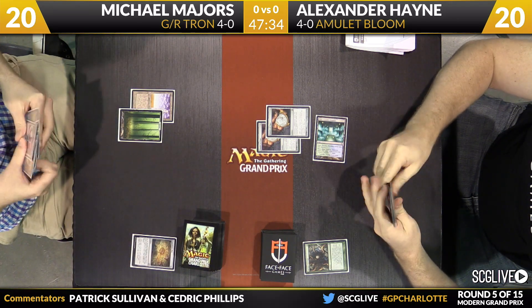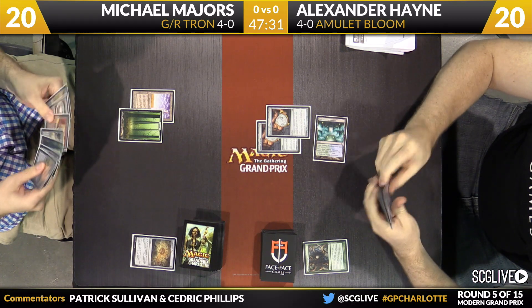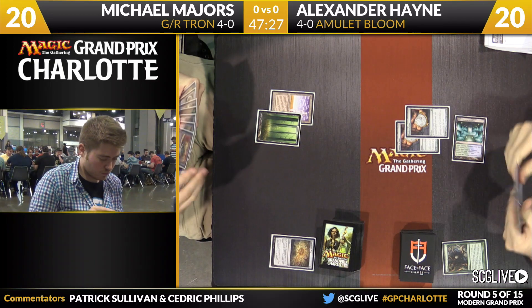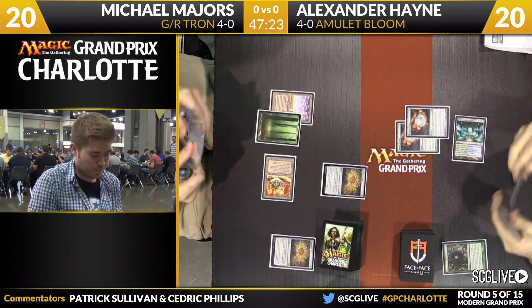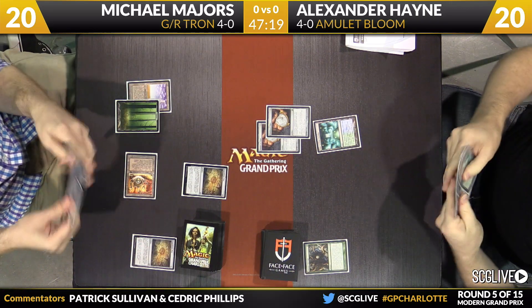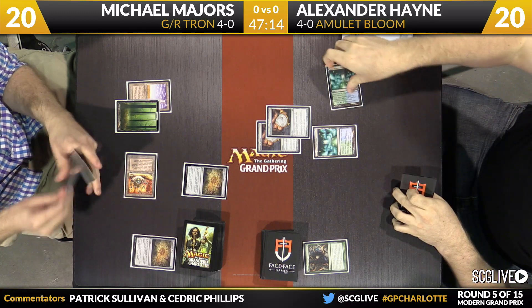Majors is going to take a draw here. We know he's got Urza's Mine in his hand, got a couple of chromatics in hand too — looks like two Stars and one Sphere for Michael. He plays Urza's Mine; there's a copy of Expedition Map, so Tron will be on line next turn if he'd like. His hand will take a draw step, assuming there is a next turn — that is an assumption that... yikes.